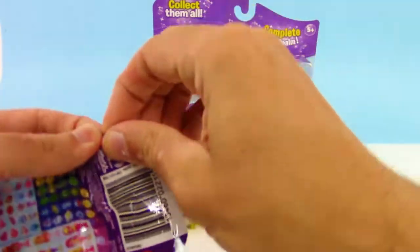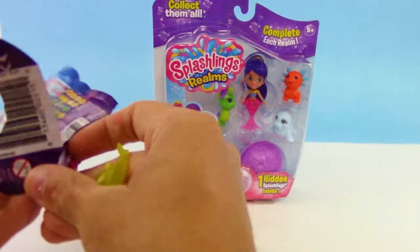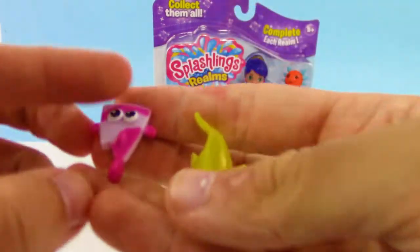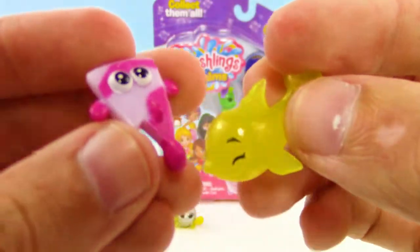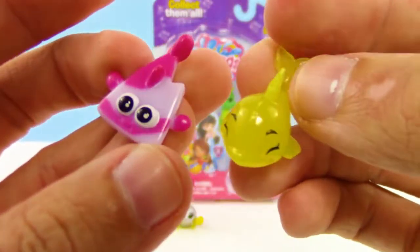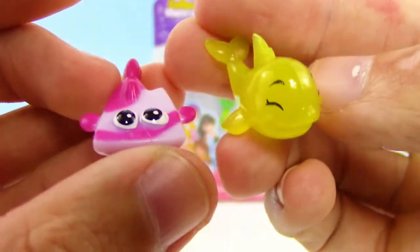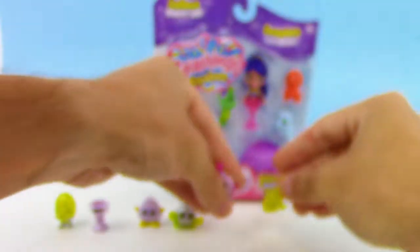And on the third blind bag, let's go ahead and check it out. Oh, I see another yellow one — that's so cool! Three rares and three commons! Oh, what is that fish? It looks like a pizza slice — that's crazy cool! Wow, that's awesome!